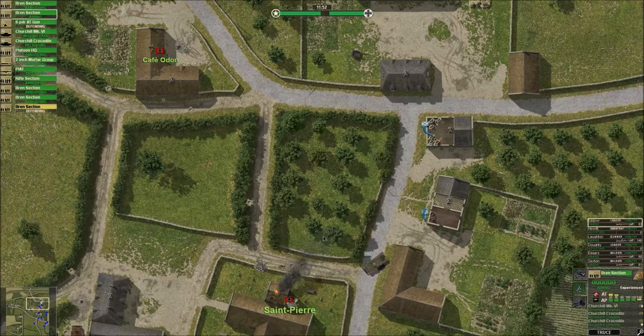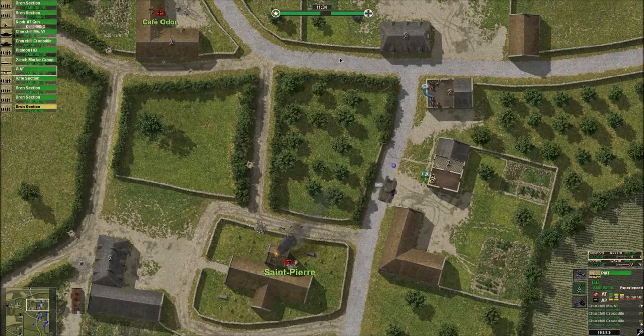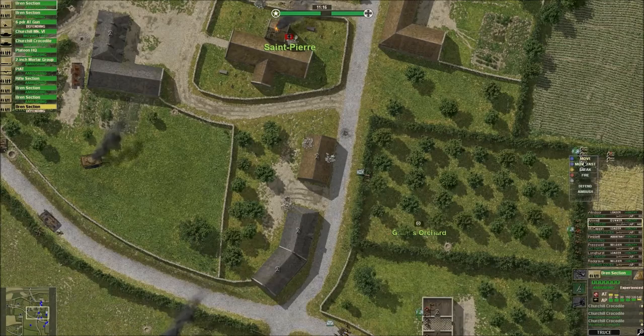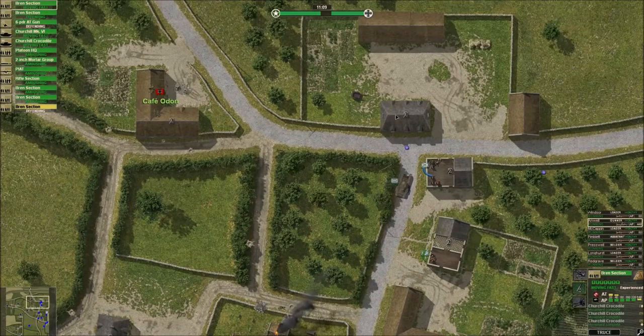This Bren section is engaging. The crocodile hasn't got sight on anyone, so I'll keep moving him up because he's just not effective there at the moment. The team can go back on ambush - we don't want to lose him just yet, just in case we come up against more tanks maybe hiding in the backfield. What I am going to do is make a push on the cafe. I'll use this Bren section I've had in reserve. I'll move them fast up to the road. We'll get them to hop the road, go house hopping, maybe up to this fence line. And I'll move the crocodile with them as support. And we'll take the cafe back. Starting to fight back here guys.